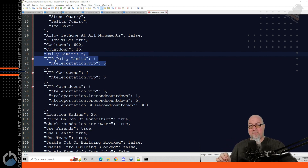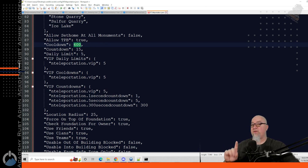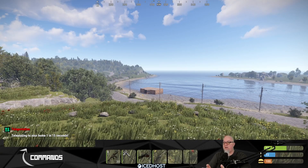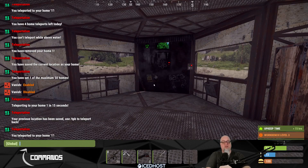You can do this same process for daily limits and the cooldown timer. The cooldown timer is how long a player must wait before executing the command again — by default 10 minutes. By default, players also only have a daily limit of five uses of /home. If you want unlimited usages in a 24-hour period, set the daily limit to zero — that removes the daily limit entirely. If you set it to zero, their limits become unlimited.